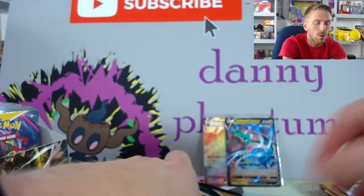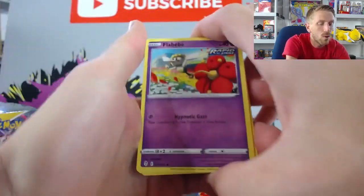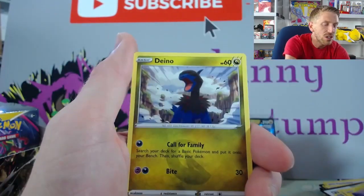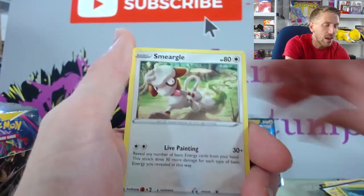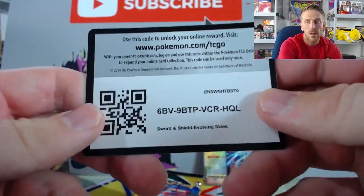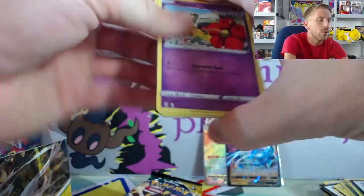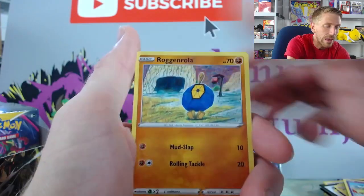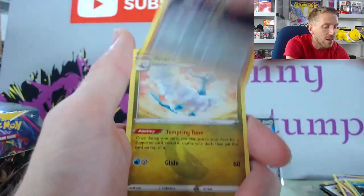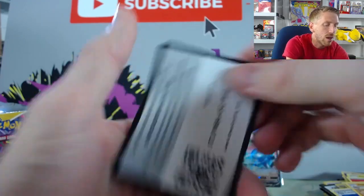Galarian Articuno is our next promo. Flabebe, Swablu, Litleo, Chinchou, Reverse Hollow Tropius, and a Smeargle — which is super competitive, very cool, hopefully it'll be a fun rogue deck — but just a rare, not an ultra rare. We've got two hits so far. Flabebe again, Roggenrola, Psyduck, Swablu, Seadot, and an Altaria. Fire Energy, Moon and Sun Badge, Toycatcher, Hippowdon, and there is our code card.